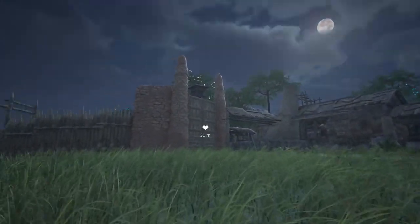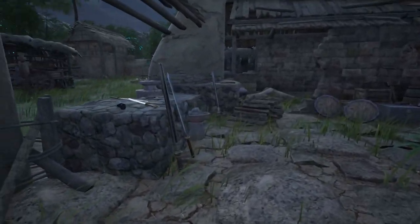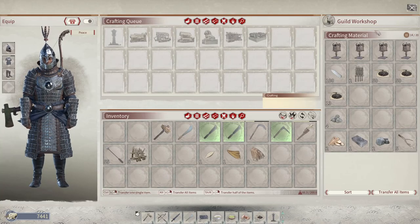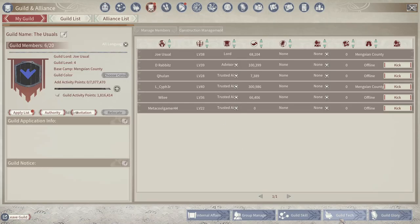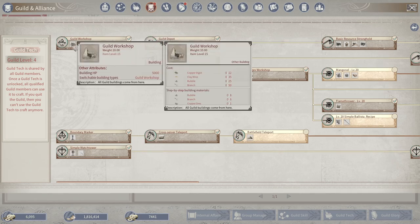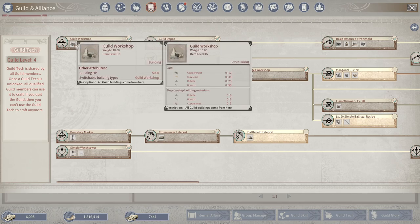The boundary marker can get really big, and you're allowed three of them in the end. The first one is in the guild workshop. If you go into guild tech on the bottom part of the screen, the guild workshop is the first thing in guild tech that you can get. You unlock it at level 12, but you can't make the guild workshop until level 15. That's going to take 12 copper ingots, 35 clay, 25 rubble, and 50 branches, plus some copper, branches, and rubble to build it — a very small amount.